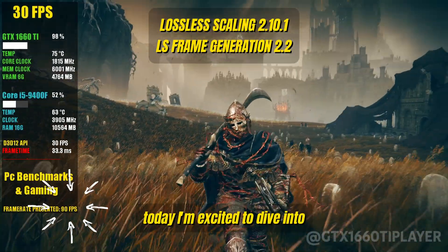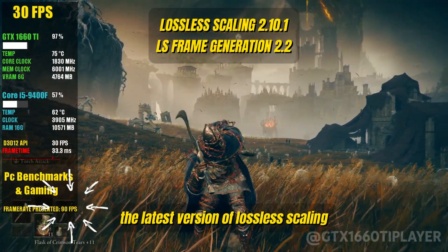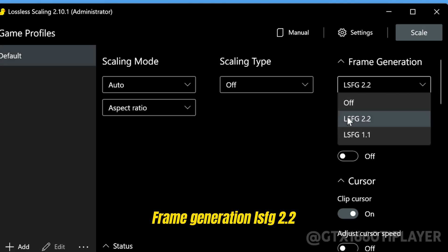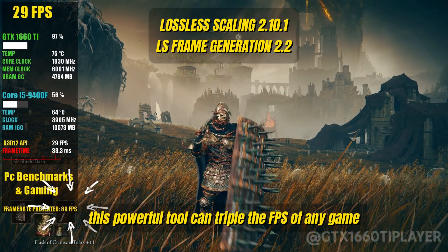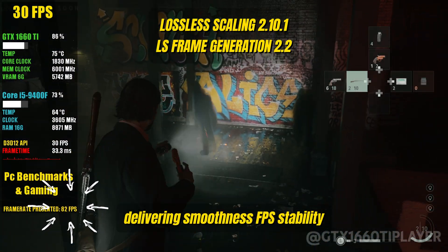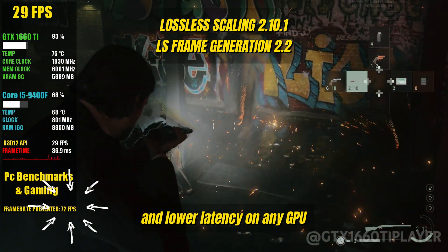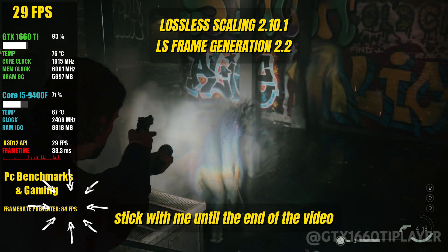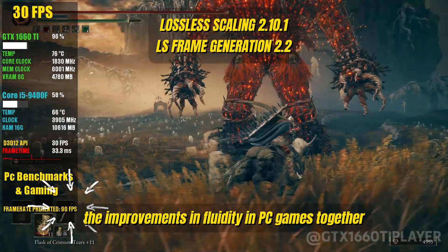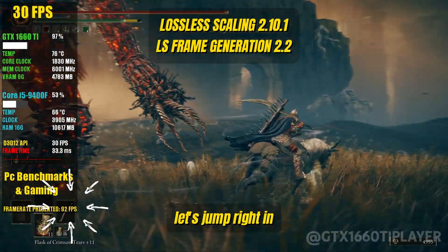Hey guys, welcome back to the channel. Today I'm excited to dive into the latest version of Lossless Scaling Frame Generation, LSFG 2.2. This powerful tool can triple the FPS of any game, delivering smoothness, FPS stability, and lower latency on any GPU. Stick with me until the end of the video and we'll test the improvements in fluidity in PC games together. Let's jump right in.